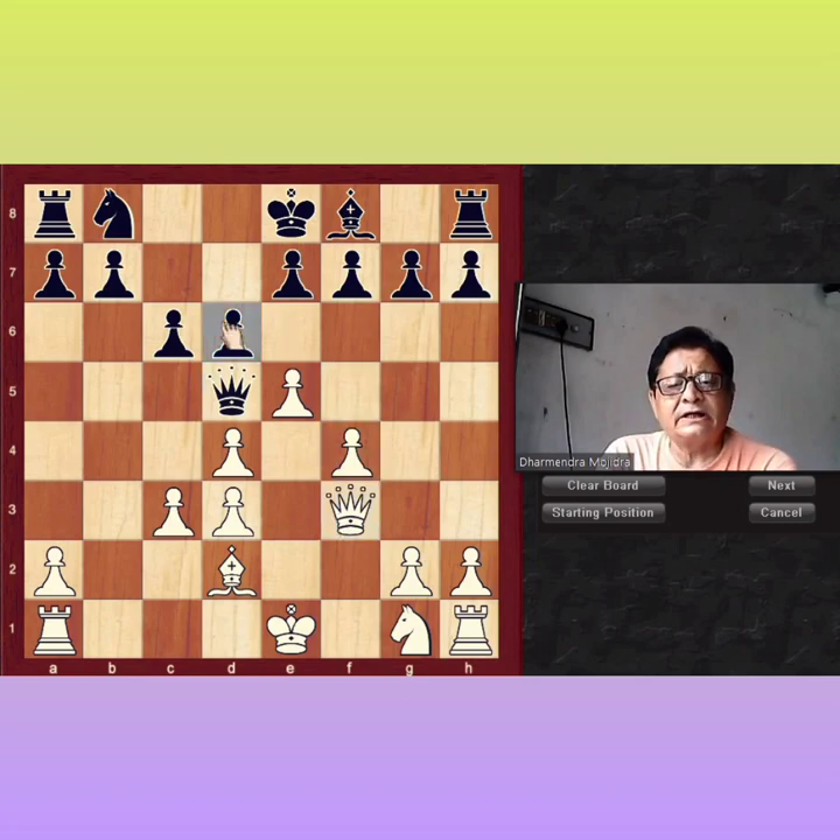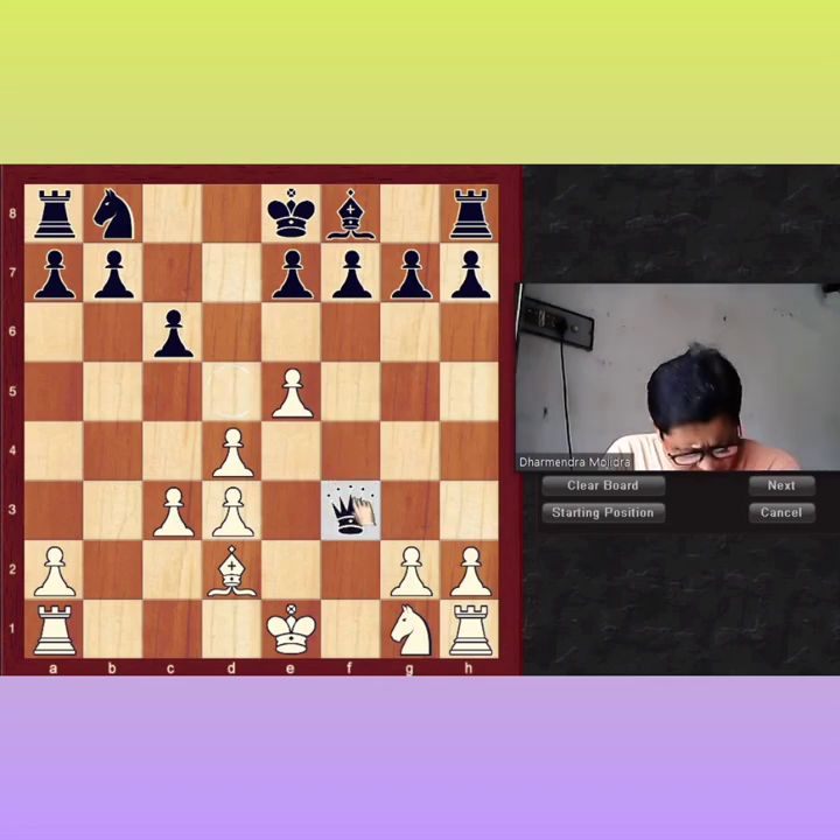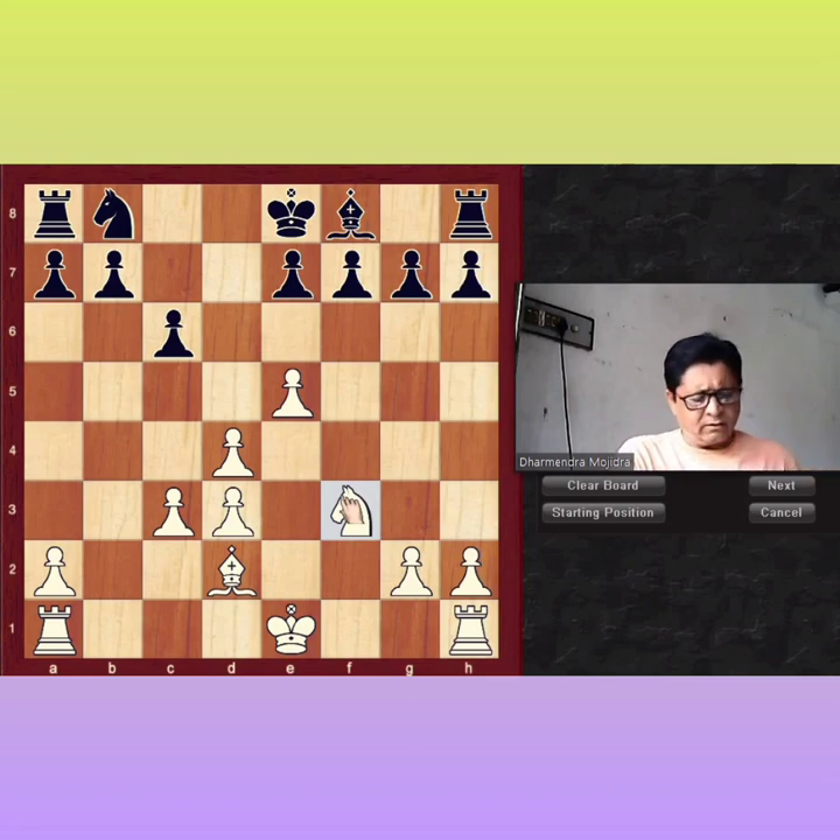D takes C5, and white will take the cross E5. Queen takes C3, Knight takes C3 — and this is a good enough position for white. White can attack in the endgame.